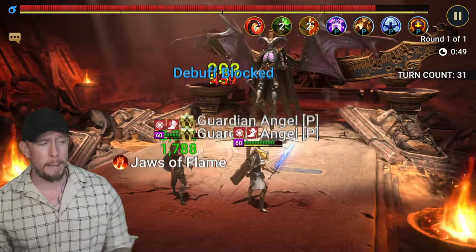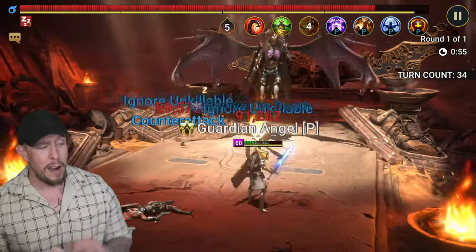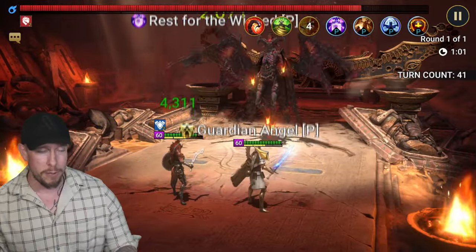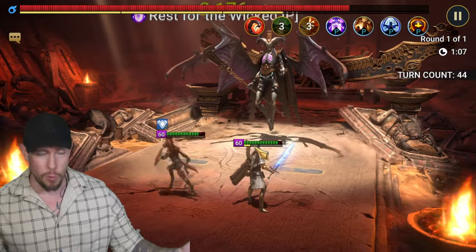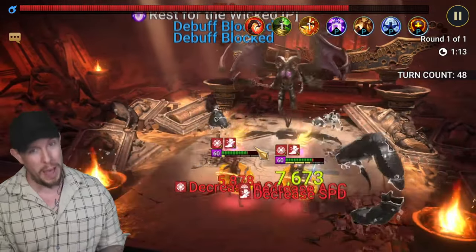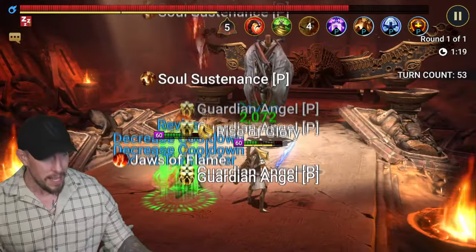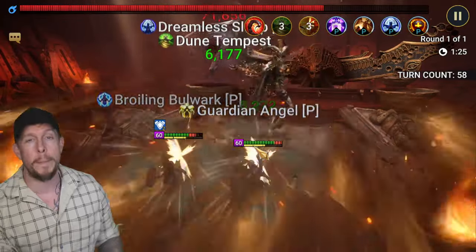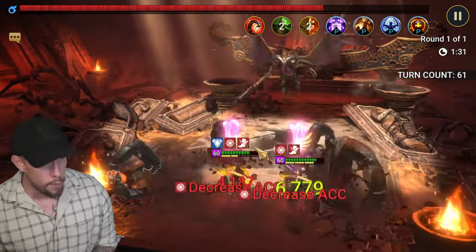But it gives people an option who might not have those champions at pulling off a duo, as long as you have Godseeker Aeneary. Unfortunately, there is no substitution for Godseeker Aeneary using a strategy like this. The reason you can pull it off with Godseeker is because she has the revive on her passive and the revive with the cooldown reset on her A3. It's a very unique skill set for a team like this.